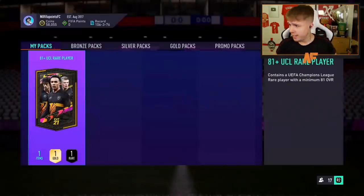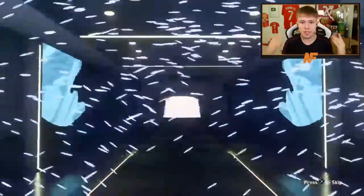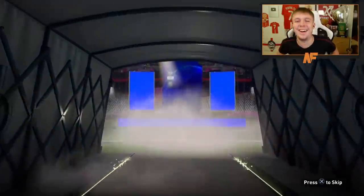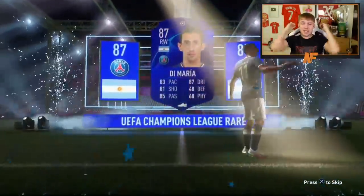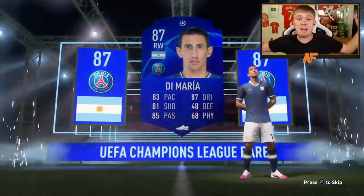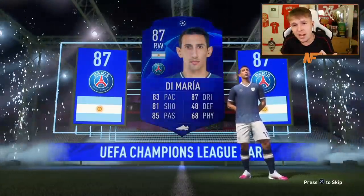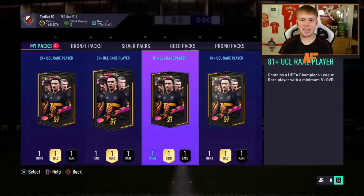On to my friend Claps' account - he's got one pack and he's doing it smart opening just one. It's a walkout! 86 plus - right wing - oh you're baiting us... it's De Maria! De Maria 87 rated. So close to something insane but still, a walkout in one pack is not bad at all. 87 rated De Maria out of one pack for Claps.